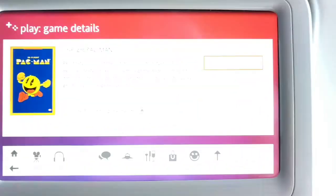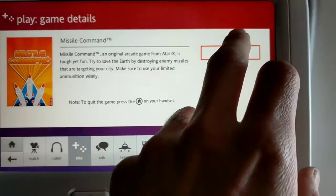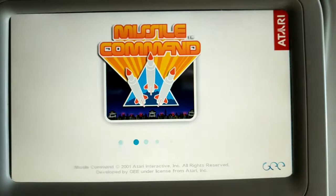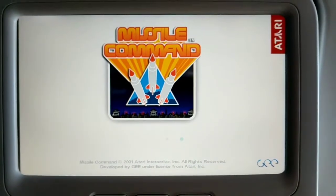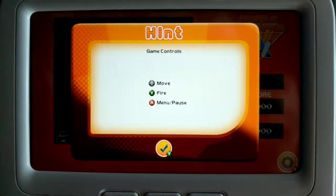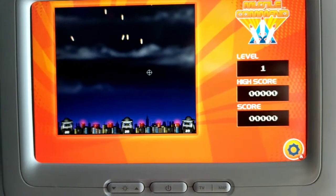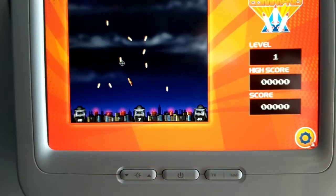And then we'll look at Missile Command as well. The Missile Command seems pretty good — it's a good port. It's sort of updated, but it's the same game with the three stations you're trying to protect. It plays the same, but it seems a little faster, like it's actually even more difficult. Maybe that's just me — I was trying to play with one hand, obviously. But it seemed like it was even harder than normal Missile Command would be.